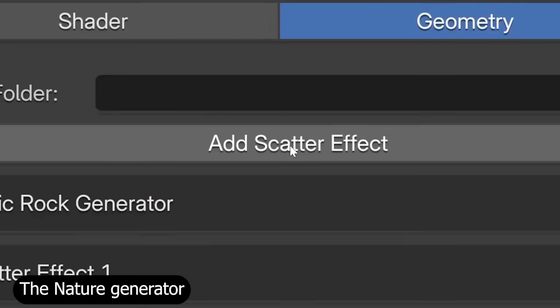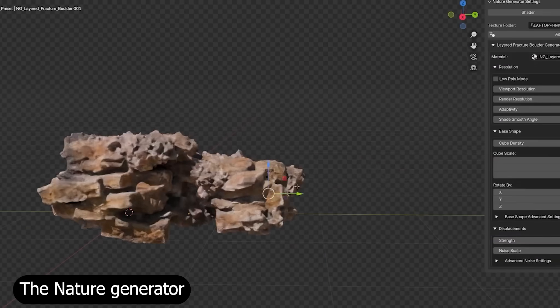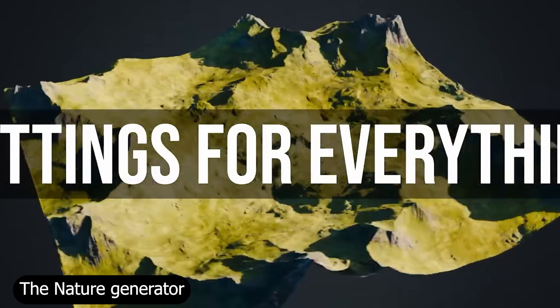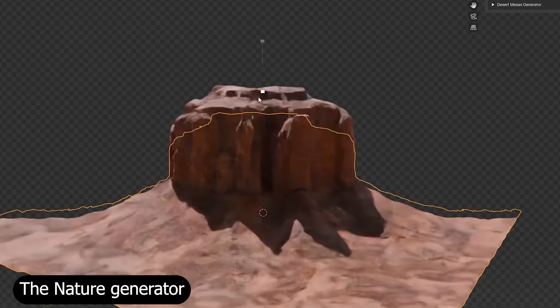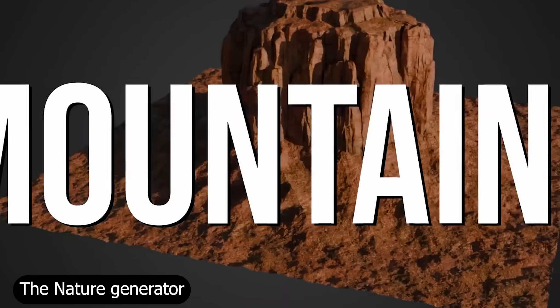Following that, by the same developer, is the Nature Generator. It fills in everything the city can't — lush forests, mountains, grasslands, and rivers. It includes wind systems, scattering setups, and animated vegetation, keeping your natural scenes full of life. It's perfect for quick environment creation or full-scale landscape design.